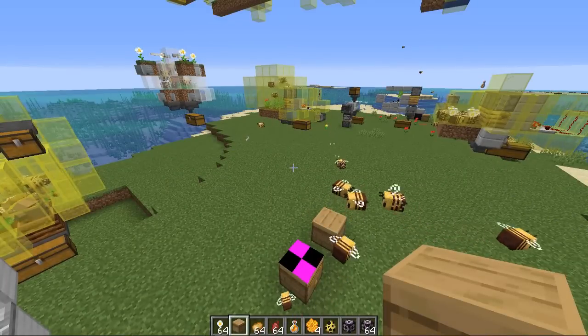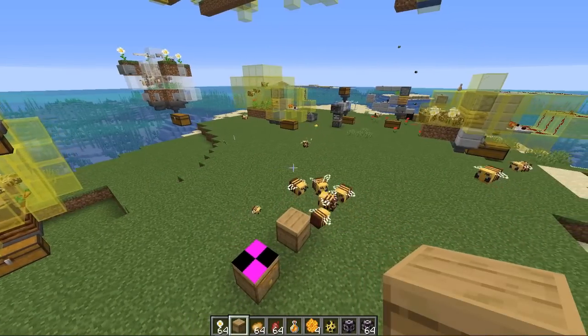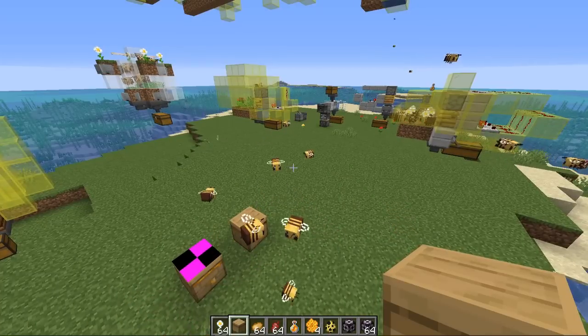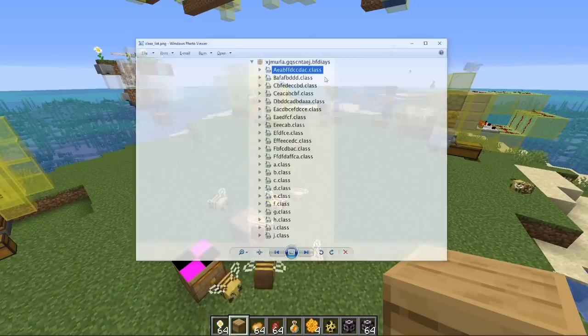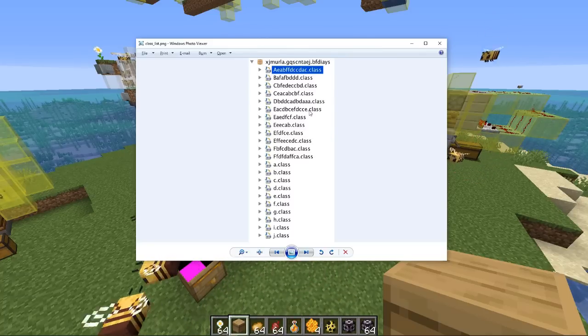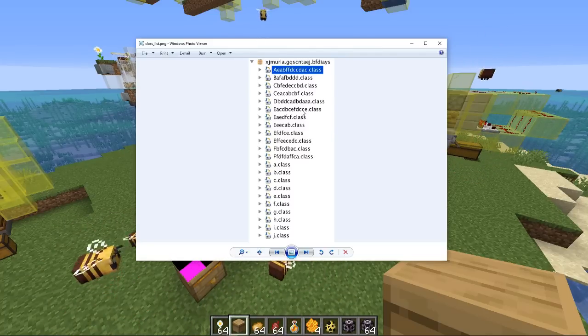The main thing they added into this snapshot is some changes for the modding community. They're now releasing their de-obfuscated code with each release of a snapshot. What exactly does this mean? If you were to look at the code of Minecraft it would come out looking similar to this example.